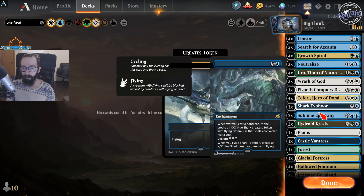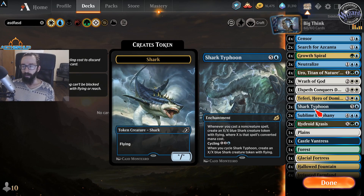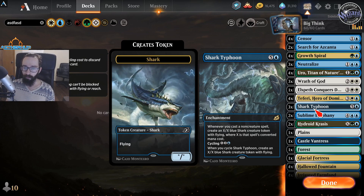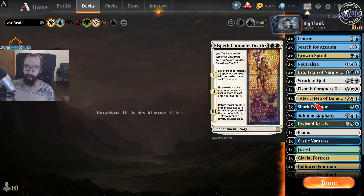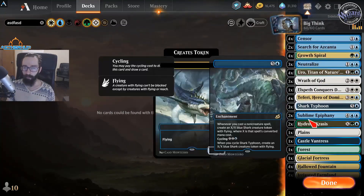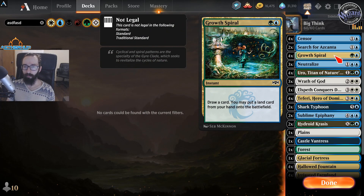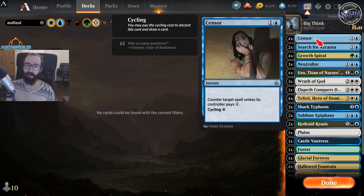Teferi is the win condition on top of Hydroid Krasis and Shark Typhoon. More often than not, you're going to win the game with Shark Typhoon, whether that's hard casting or having like a 6/6 Shark Typhoon that you cycled out. That's pretty much the main win con. Sometimes people only run two copies of Shark Typhoon and run some other stuff, like maybe two Explores. I felt like we had enough ramp with the instant speed Spiral and Uro. Censor is taking the place of Explore right now.